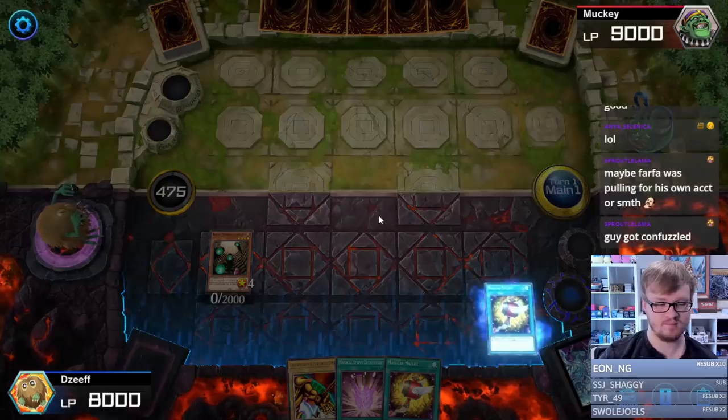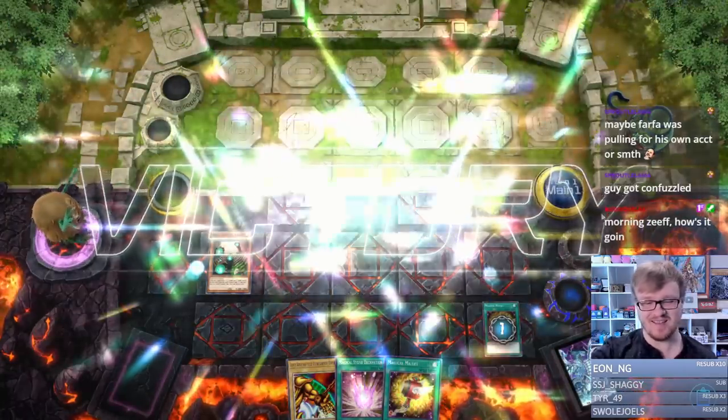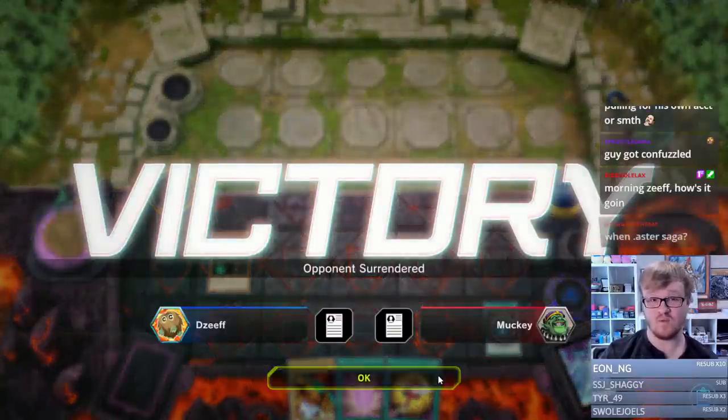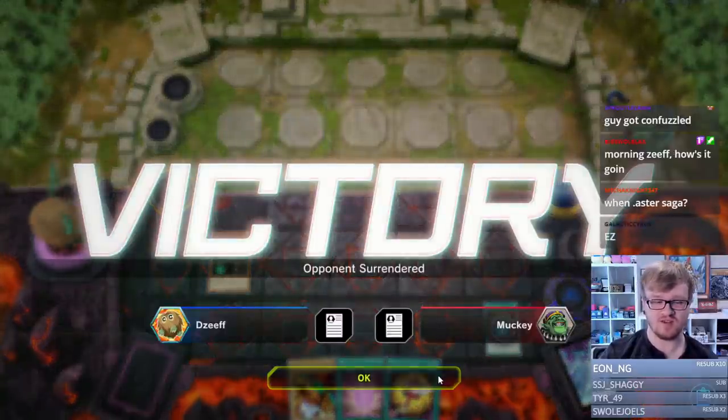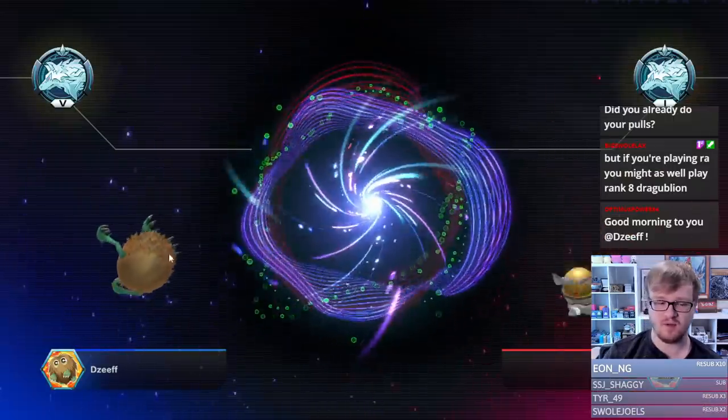This hand's pretty bad though. That's what I'm saying — people would be surprised, but if you are staring down a Royal Magical Library and you don't have a hand trap, most of the time they're going to win, so people just scoop immediately. Going first again — maybe they won't scoop this time.